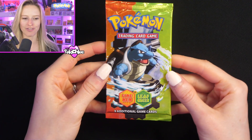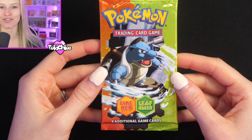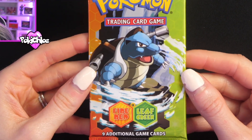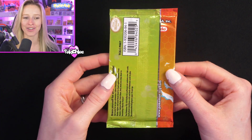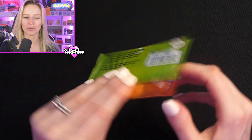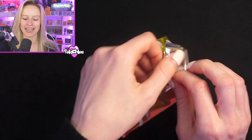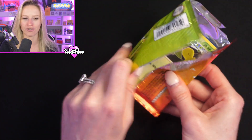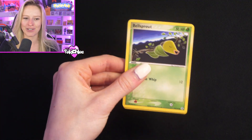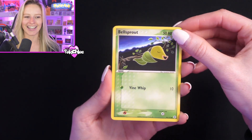Now we are moving on to our $500 booster pack — this is the EX FireRed LeafGreen with the Blastoise artwork. Can we just look at how nice this booster pack is? The booster box is a beauty as well. Everyone knows what we can potentially pull from this pack. I'm slightly nervous — I've never opened EX FireRed LeafGreen on the channel before. Obviously there's the potential to get that Charizard, so fingers crossed. Let's go.